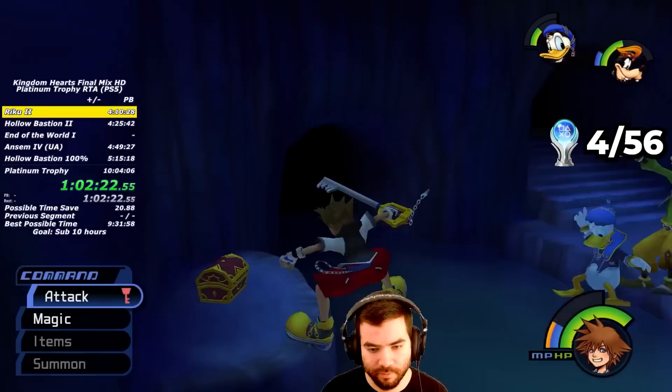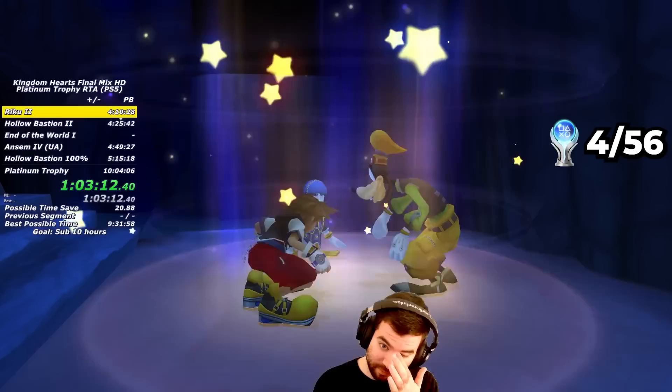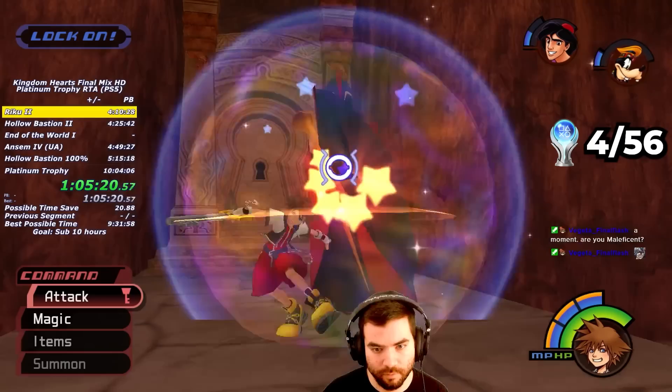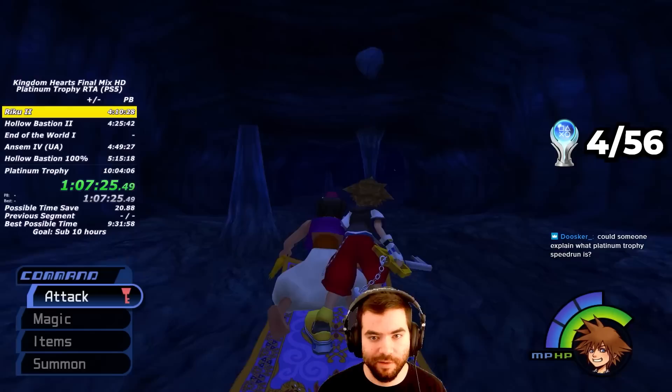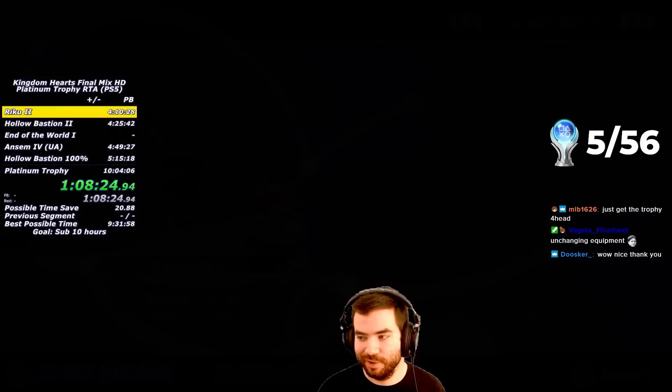I end up beating Tigerhead on my second try and proceed through the world. I collect a Mithril in the underground area, touch the jewel to open a secret passage for later, and collect the Torn Page in the Dark Chamber. I get the Blue Trinity, attack the Pillar to unlock the Treasure Room, and collect a Mithril Shard, Dalmatians, a Defense Up, and the Red Trinity. I defeat the first Jafar fight by forcing him into his Magic Bubble, then defeat Genie Jafar by attacking the Lamp. Defeating Jafar upgrades me to Thundara and Blizzara, gives me access to Green Trinities, and leaving the world gets me the Magic Lamp Trophy.